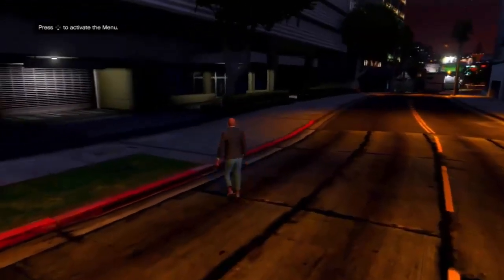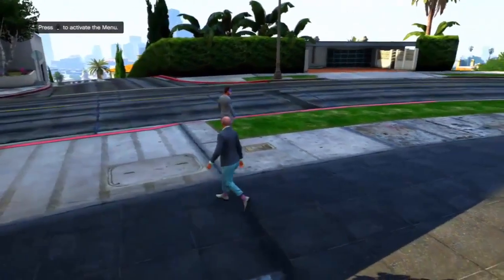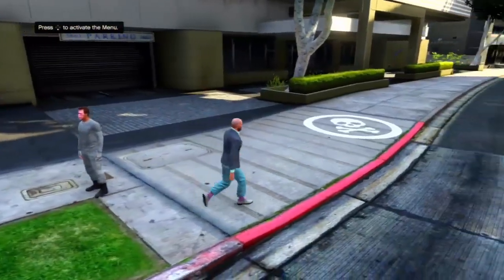You want to go and teleport to a suitable location where you think players will be. To teleport, open up your map and press X or A on that area. I chose the 400k apartment. After some time, I actually did find an online player, and you want to go ahead and click down on the d-pad to place a trigger.